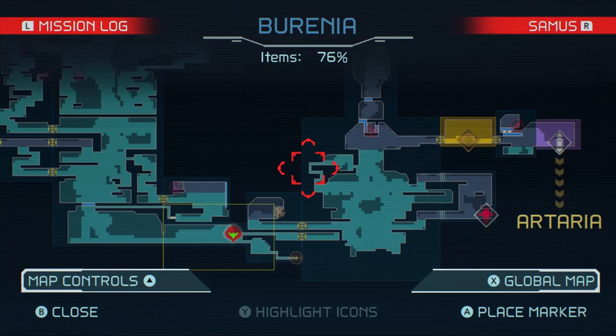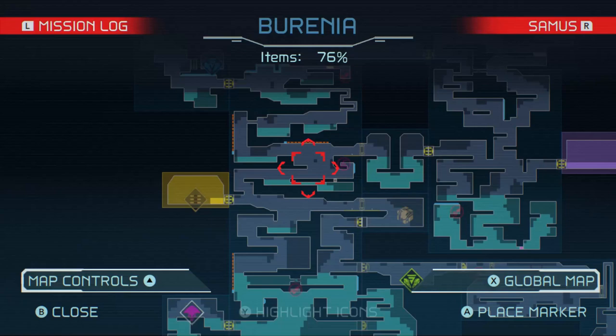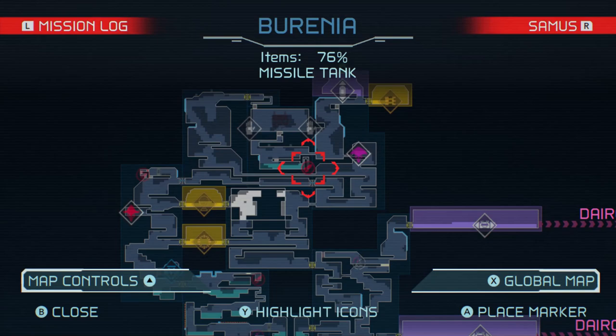There's no item here and I think we've got everything on the lower level, so it's just going to the upper levels now. Yeah, there's an item right up here where Quiet Robe opened the gate back when we first met him. It doesn't look like we have too many more items, so let's just make our way to the upper levels of Berenia.